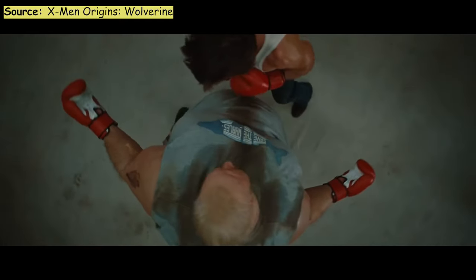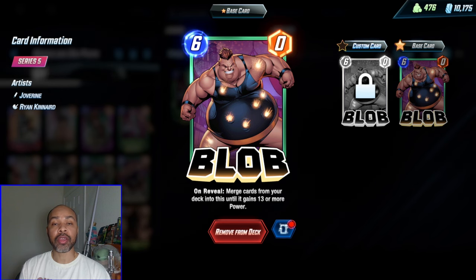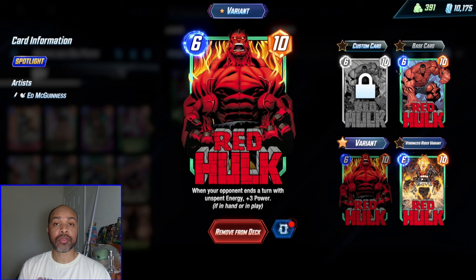With Blob, you only want your other big power cards to have a maximum of 12 power — that way you increase the ability of Blob to grow in size. Red Hulk is one of those cards who can also just gain an immense amount of power on his own.